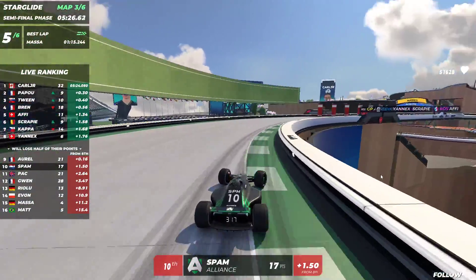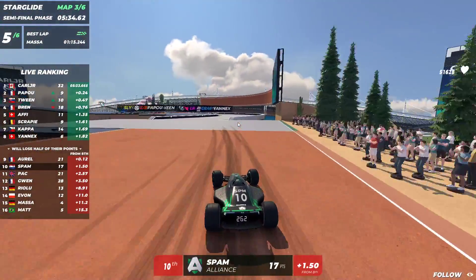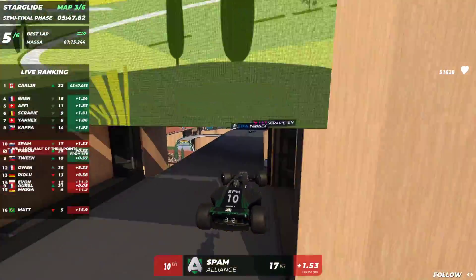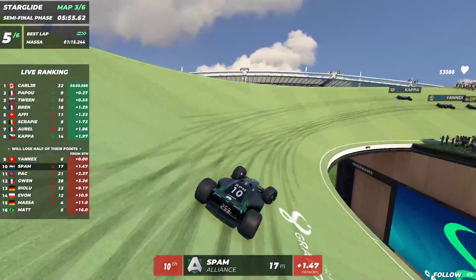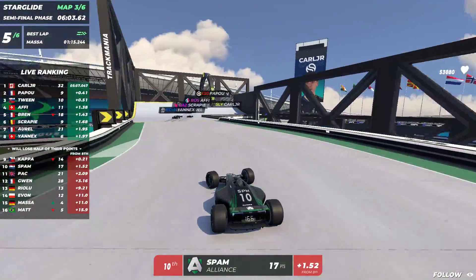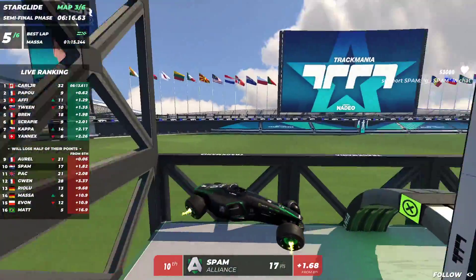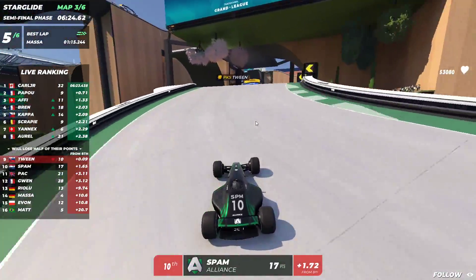Orel right now in the danger zone, about 0.1 seconds behind Yandex. Karl Jr. and Papu still in first and second. Matt, Massa, and Viola are definitely on their way to point loss. Spam also in the danger zone, losing some ground in this lap. Kappa has been overtaken, dropping back into ninth. Into the identity section — spam really needs to have a good zoop here to try and catch up; this does not look like a good zoop at all. Spam is in the danger zone right now.